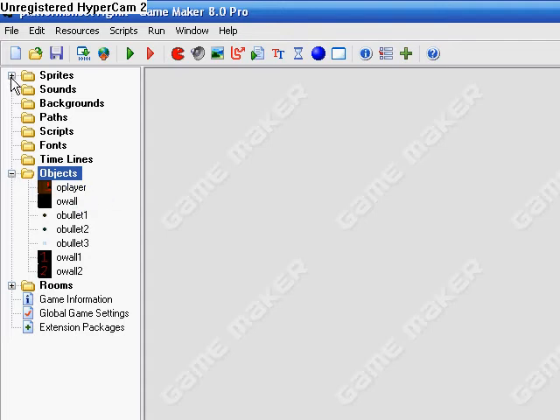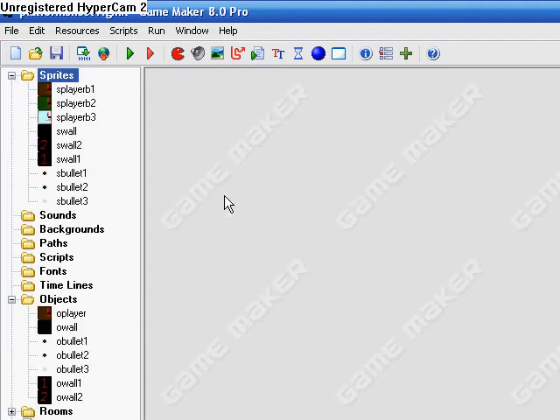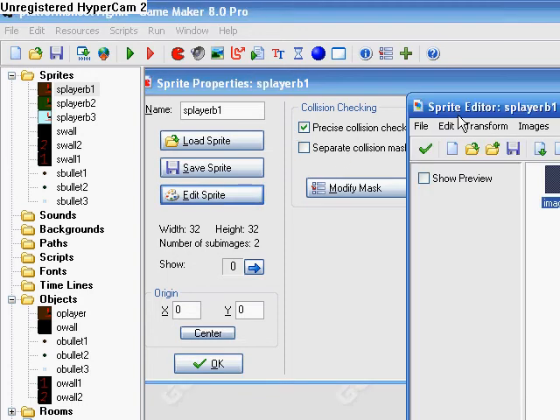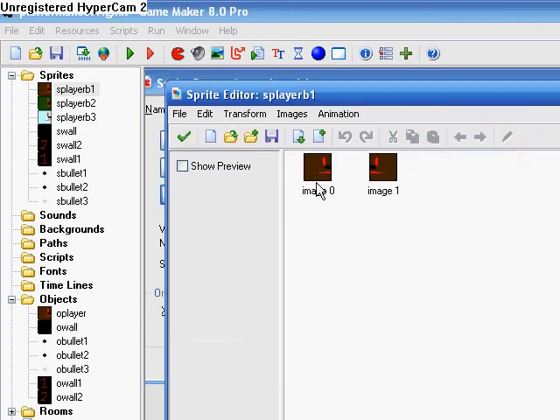I'm going to be using the tutorial that I already made of the platform game as the base. Before you start, I've changed the name of all the sprites and the objects. So when you go back, you should probably change all the sprites and objects to their proper name now. My character isn't yellow anymore, but he's still the same — he's facing right, he's facing left on these two.